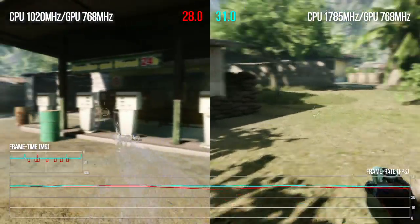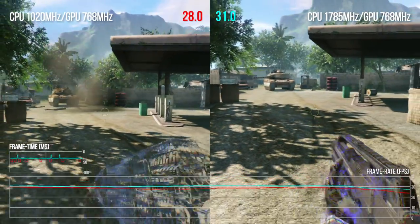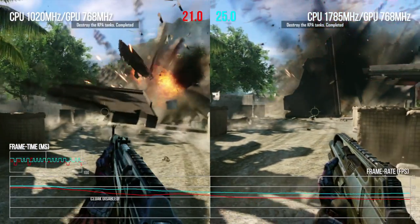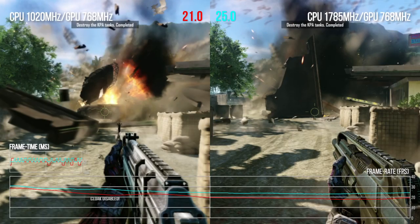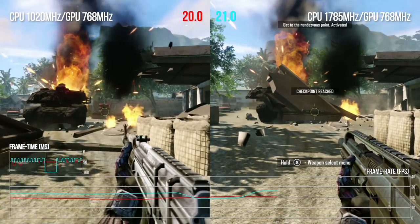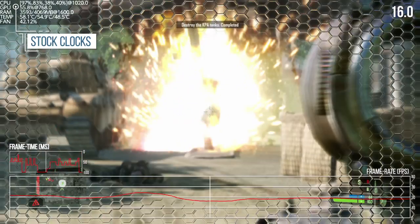An even better test with more closely synchronized action: you can pick up a second rocket launcher for the second tank, but I prefer to catch the tank in the explosion caused by blowing up the petrol station. This causes big, repeatable performance challenges. What we see confirms the CPU bottleneck again — and this time performance scaling with frequency seems a bit smaller, about 26% at best.